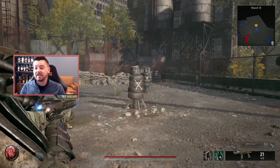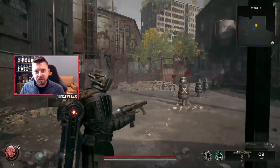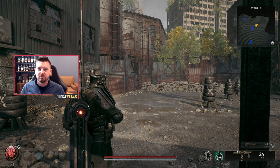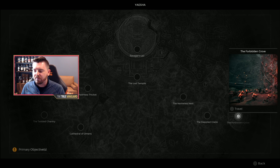Getting this thing is very similar to the process of unlocking the Merciless long gun, which I just did a full guide on, so feel free to watch that — it'll save you some time. Otherwise, what you're going to need to do is start a world in Yesha. You're going to need to reroll if you don't already have this one.